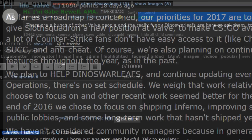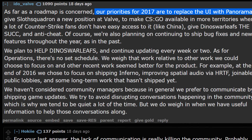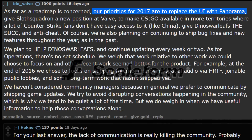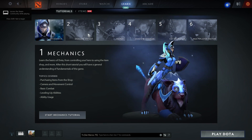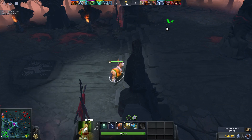In Gaben's AMA not too long ago, it was revealed that the CSGO team is working on replacing the old dusty Scaleform UI with a fresh Panorama version that has high performance and is super cool looking. Dota 2 already uses it and it looks amazing.